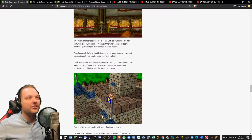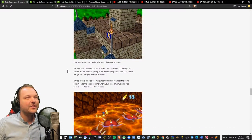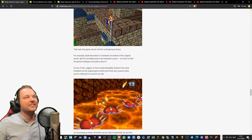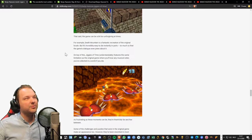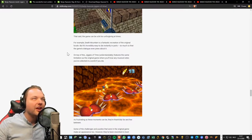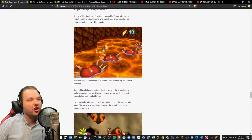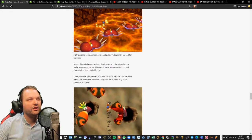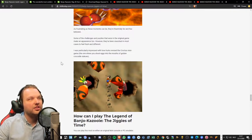You also need to demonstrate great platforming skills throughout — Jiggies of Time features some truly perilous platforming sections, and this is where the game really shines. That said, the game can be a bit too unforgiving at times. Death Mountain is a fantastic recreation of the original locale, but it's incredibly easy to die instantly — the game's dialogue even jokes about it. On top of this, Jiggies of Time features the same limitation as the original game where you lose any musical notes you've collected in a world if you die. Some challenges from the original game make an appearance too, but they've been reworked to feel fresh — I was particularly impressed with how KirkHo revised the Croctos minigame.